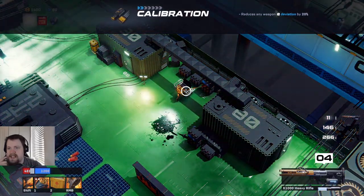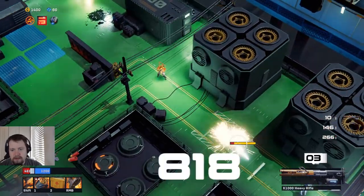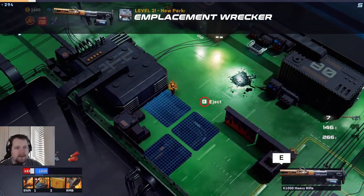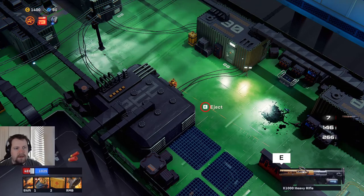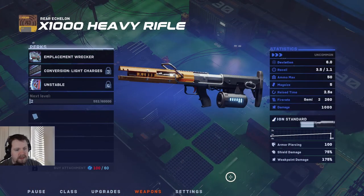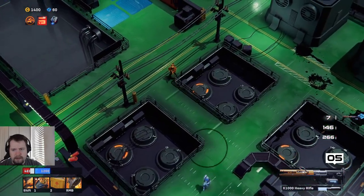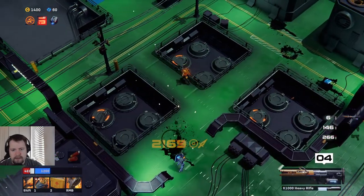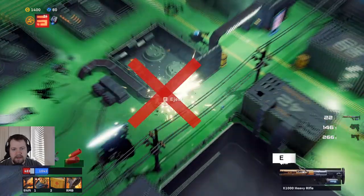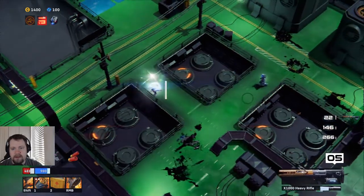We got an upgrade: 'Reduces any weapon deviation by 20.' I kind of want this to do a little bit more damage. How many upgrade points do we have? 60 — that is not enough, we need 100 for that one. Pressed the wrong button. We will just keep going — take you out, one shot, kick you in the face. Now we're cruising. I see the upgrade points, so that's perfect — this is going to give us 40, so we'll have enough to upgrade after this encounter.